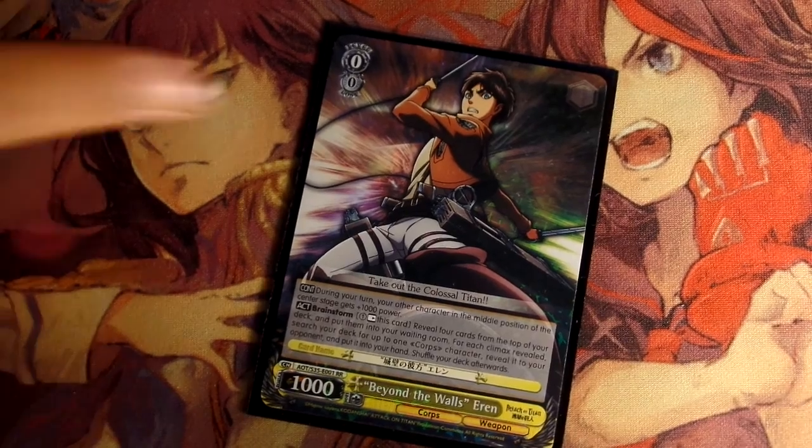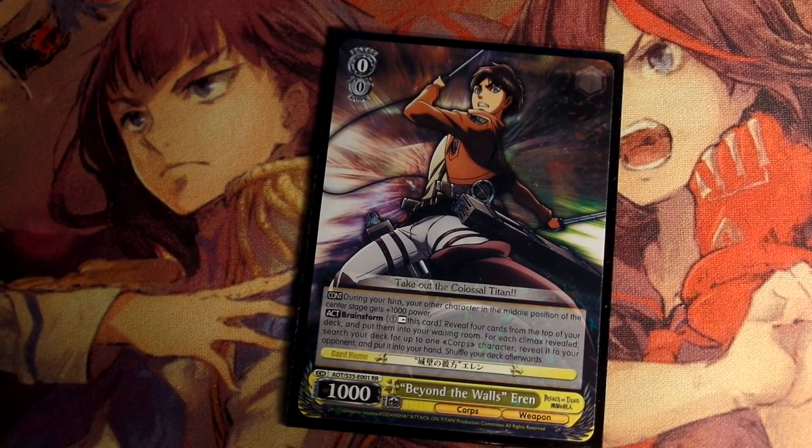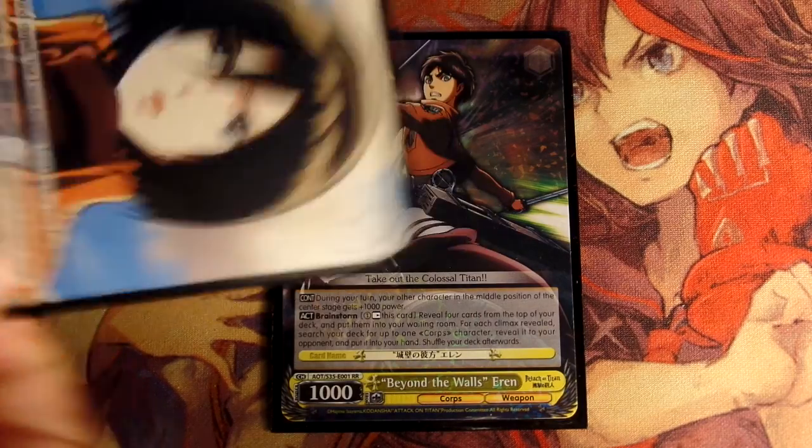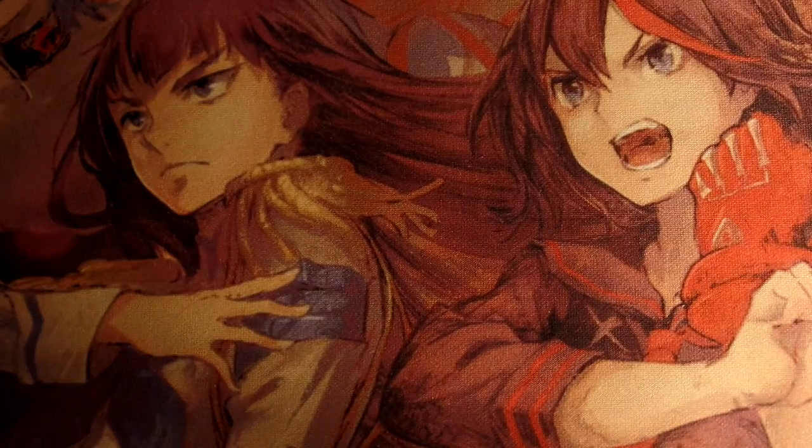The Arran Brainstormer's ability is during your turn, this card gives whatever's in the center position a 1k boost. Its Brainstorm ability is pay 1, rest it, mill 4, and if there are any climaxes among them, you search your deck for a corpse character and add it to your hand. Really good — there's no minus, you just plus off it. You can run either or if you want, but I run one of each, and it does work out a lot.